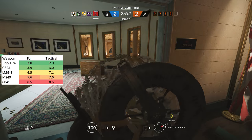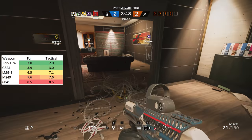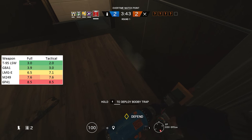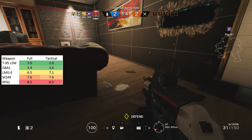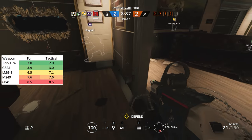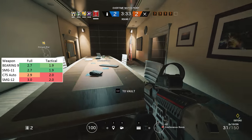As mentioned earlier, the belt-fed machine guns have the same reload times for full vs tactical reload — except the LMG-E — but the two magazine-fed LMGs still get the tactical reload advantage, and Ying's T95 stands out as the fastest by far with reload times of 3 seconds and 2 seconds respectively.